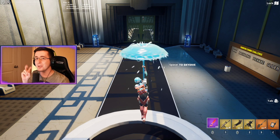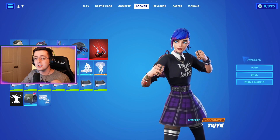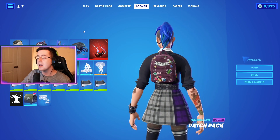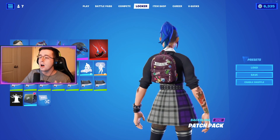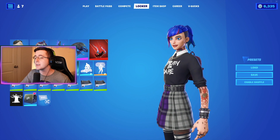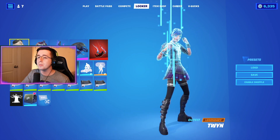For our third combo, one of my favorite battle pass skins this season — the Strider edit style for the Twin skin. The back bling selected is the Patch Pack, which matches the goth school-girl vibe of the Strider edit style. All the stickers on the back bling also match well with the colorful tattoos this edit style features. For the pickaxe, the Festival Shredder is an amazing choice, matching the theme and the black, blue, and dark purple colors.